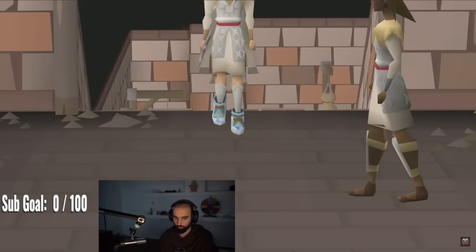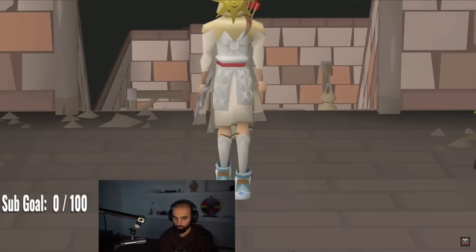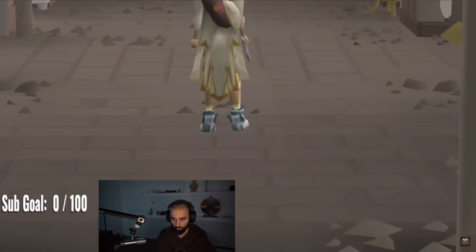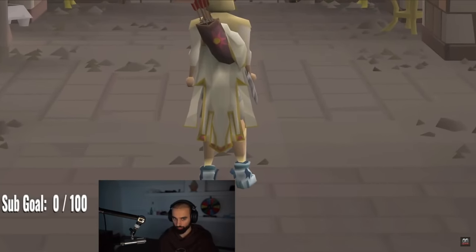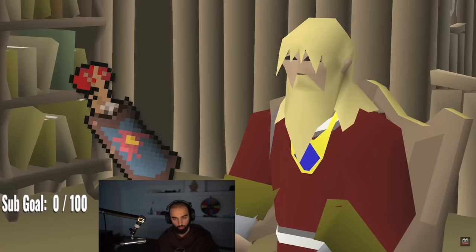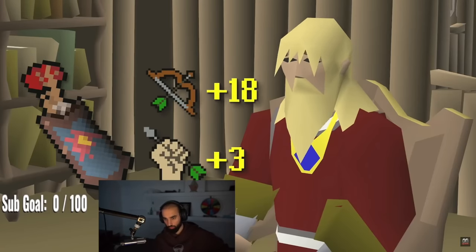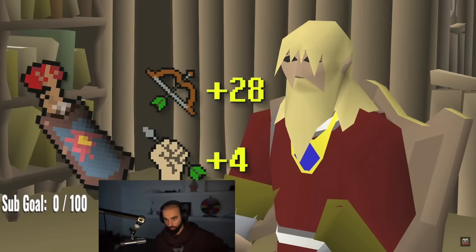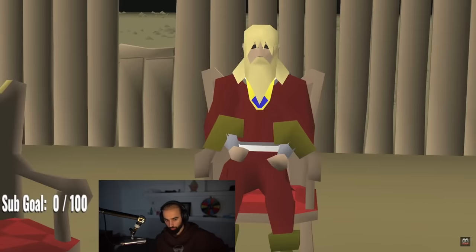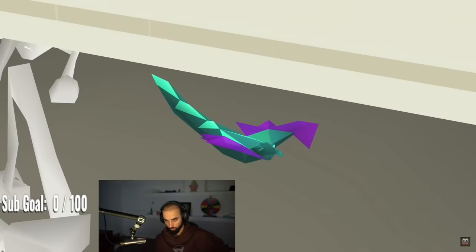Should you manage to emerge victorious from the Coliseum, you'll earn yourself Dizana's Quiver, the new best-in-slot range cape. The Quiver is able to hold two different types of ammo, selecting them automatically based on your current weapon. When the Quiver is charged with Sunfire splinters, it will empower its ammunition, further increasing its accuracy and damage. Note that only ammo fired from the Quiver — meaning bolts and arrows — receive this bonus. Sorry Blowpipe, you were nerfed for a reason.